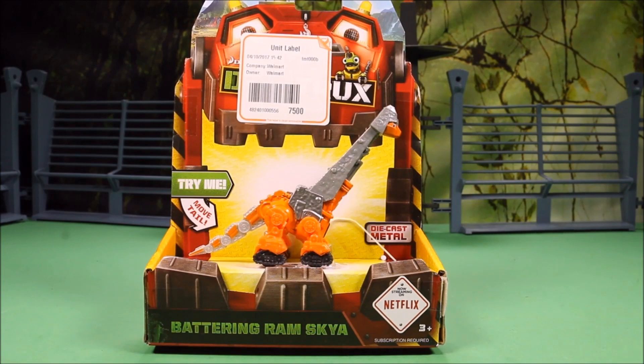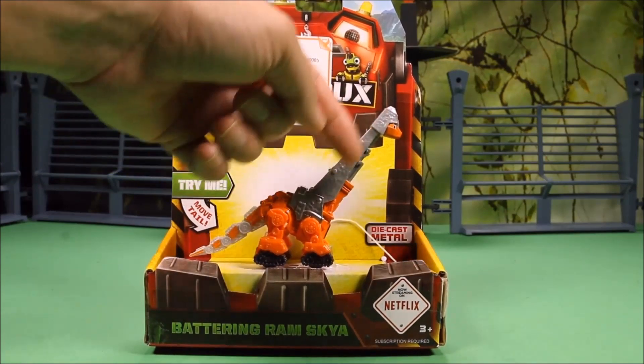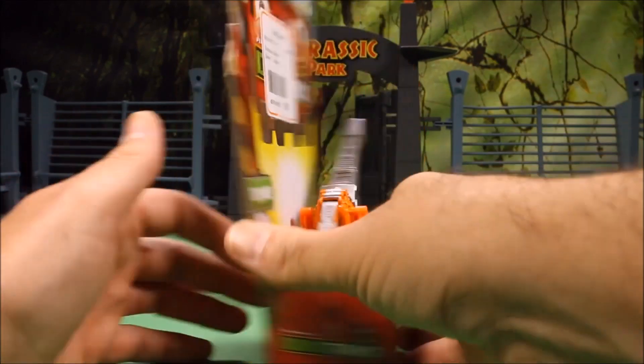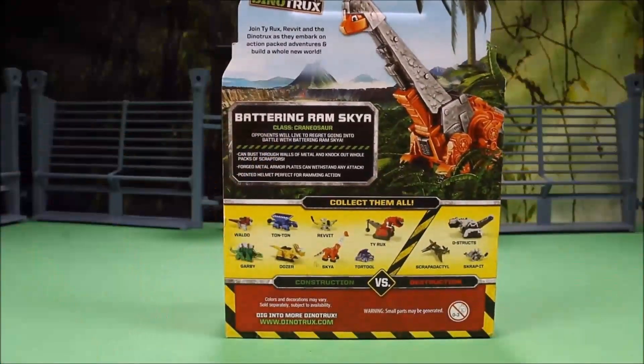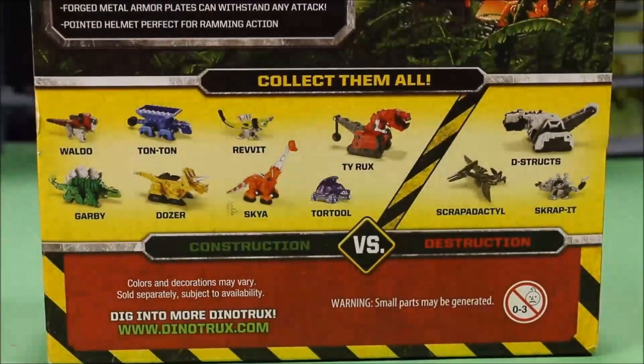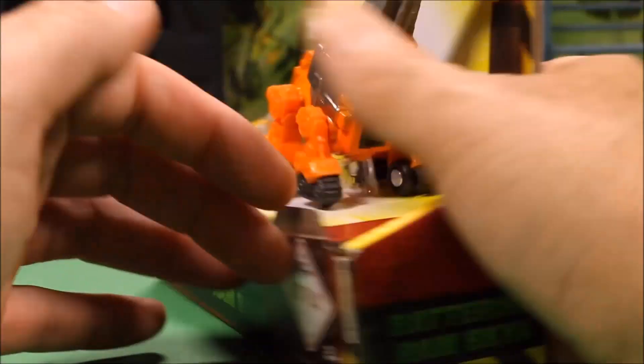The first one is Battering Rams Gaia - she looks really cool with heavy armor on her neck and head, and her head is a battering ram. Her bio says: class of Crannosaur, opponent will live to regret going into battle with Battering Rams Gaia. She can bust through walls of metal and knock out whole packs of Scraptors. She has forged metal armor plates and a pointed helmet perfect for ramming action.